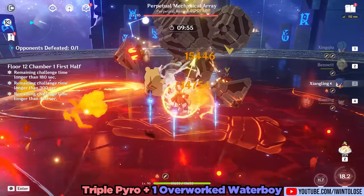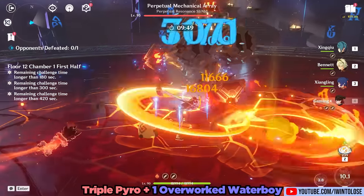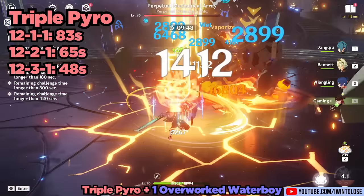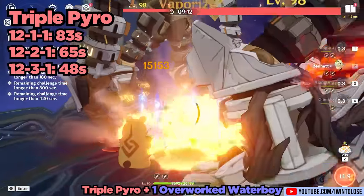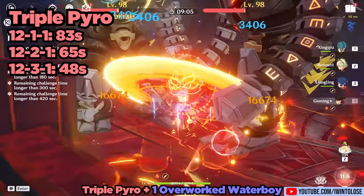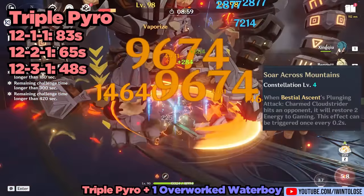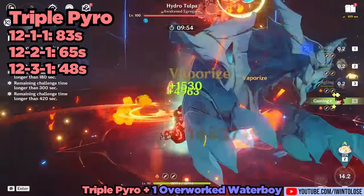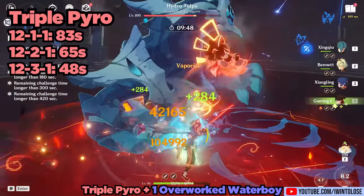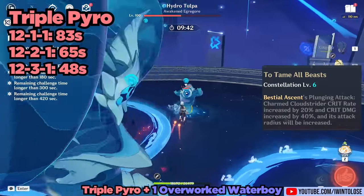I also took multiple Gamin teams through Abyss 12, and you'll be shocked to see which team I actually prefer the most. This 4-star triple pyro plus Xingqiu team did just fine, although 12.1 was a bit iffy on its clear time. Granted, while I did only spend 12 minutes and 26 seconds on this entire Abyss 12 attempt, I had many issues with energy management with this team. It does appear that Gamin will need a significant amount of energy recharge until he gets his Constellation 4. This team obviously can't reverse vape all the time, and admittedly Xiangling did a lot of the heavy lifting as per usual, but it is still an all-4-star team with Gamin that did quite well. I do think this team carried him a bit harder than he carried the team.